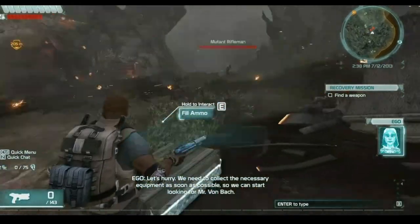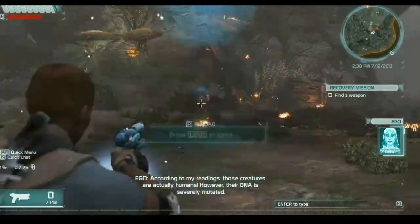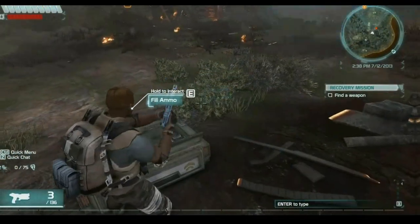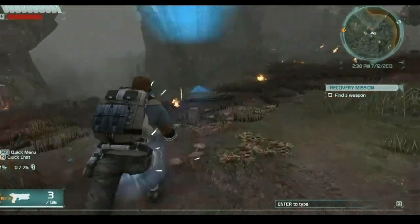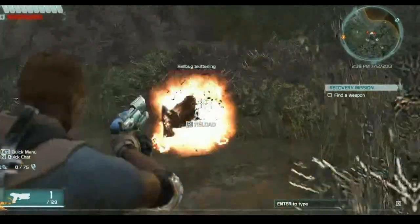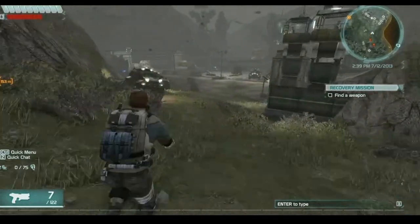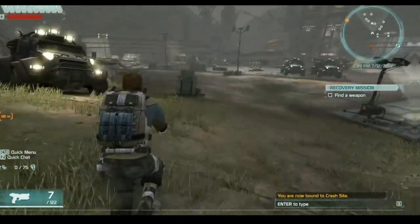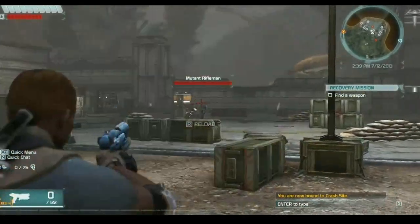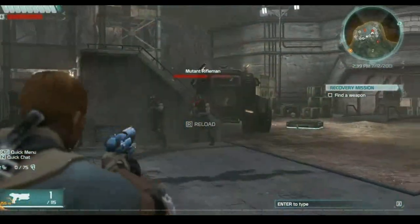Let's kill this guy. Sweet. Okay, that's a fill ammo station and we're gonna want to go down here to get a weapon. Alright, so we're heading down here. Seems pretty cool so far — I like the graphics, pretty good. Some guys over here, quickly pick off these guys.